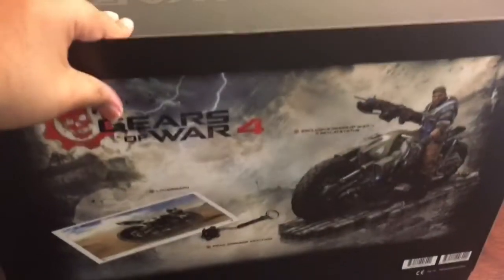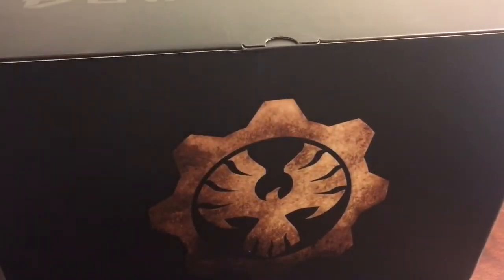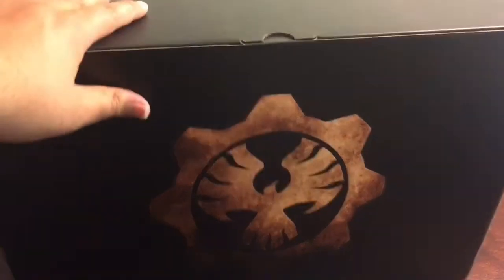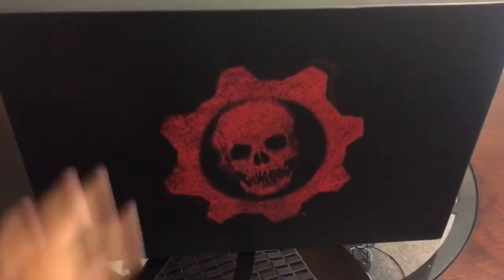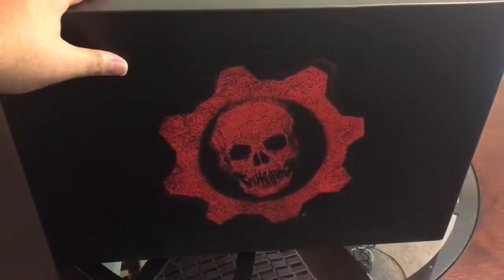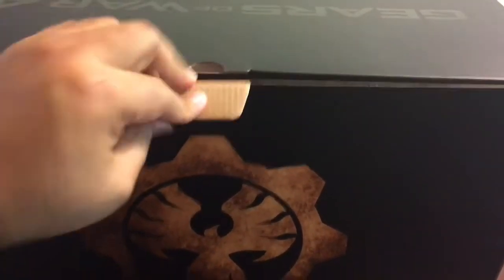Nothing on the sides. Let's go ahead and take this off and get into this collector's edition. On the back here looks like you have a phoenix symbol, which is pretty sweet. And then on the front you got the faithful Gears of War symbol right there. Awesome, let's go ahead and open it up and show you guys what's in here.